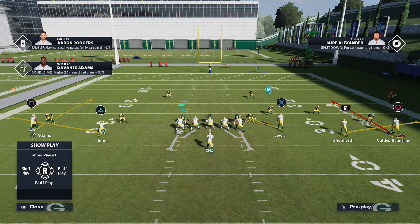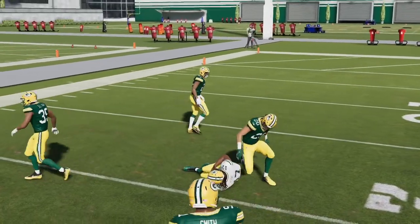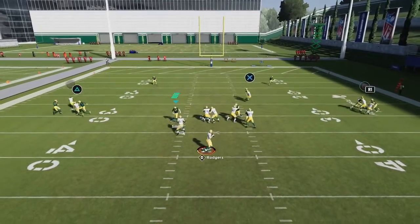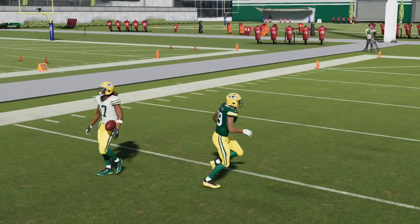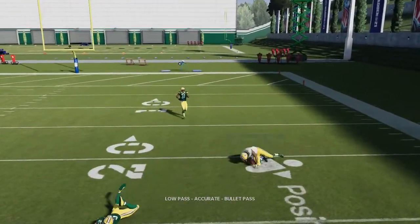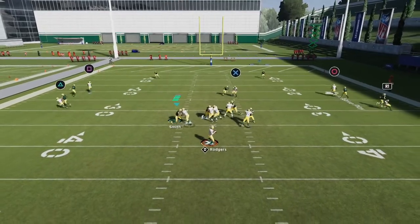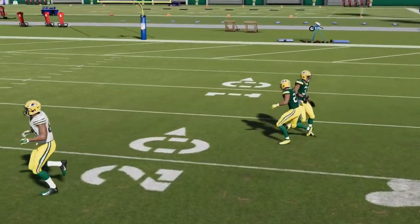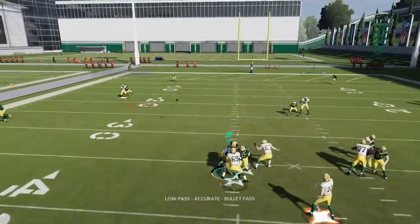Curl routes this year are really good, especially from wide receivers on the line of scrimmage. Devante Adams on the line of scrimmage is going to be much more effective and get a lot more winning animations. All you're going to do is lowball and pass lead to the inside — that's really important. As long as you pass lead inside, this is going to be just fine. They're not going to be able to get underneath curl routes; they can get outside of them. If you pass lead inside, only your receiver can catch the ball.